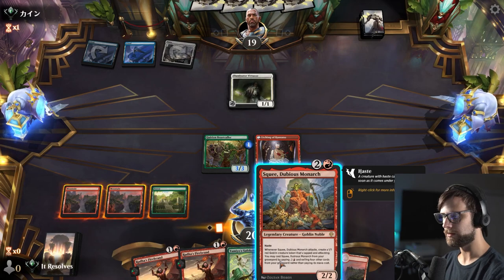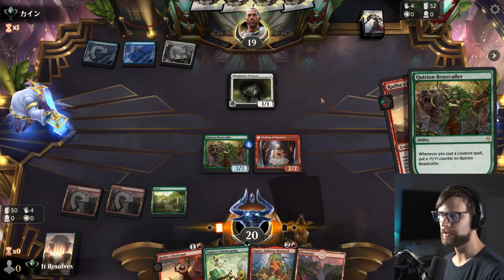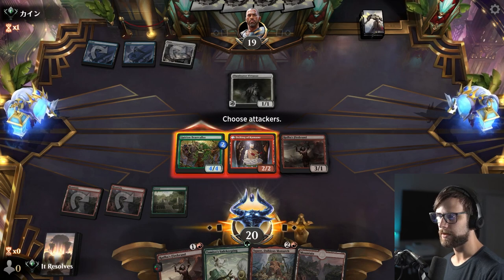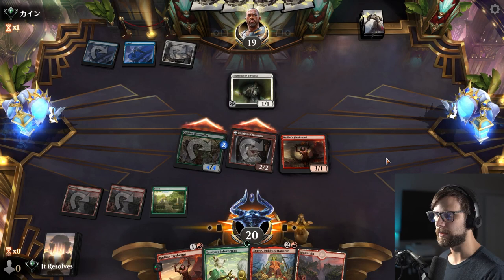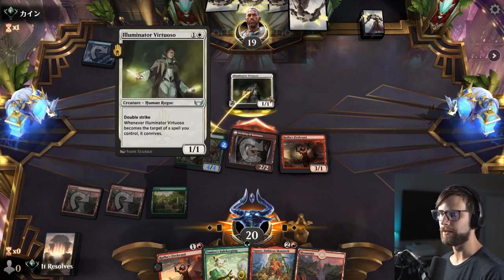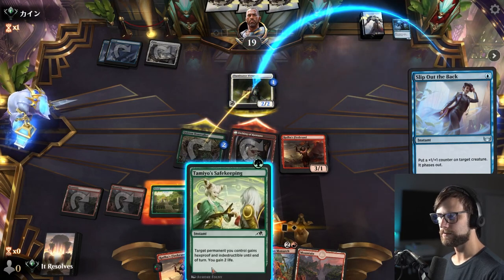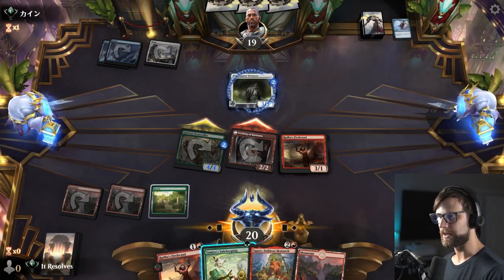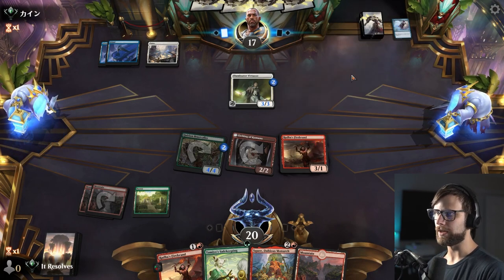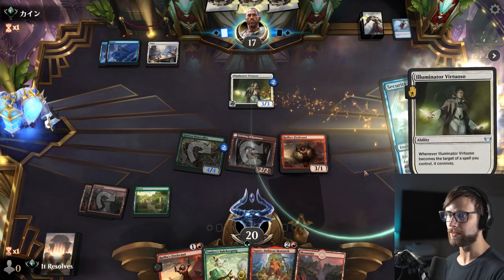We're going to play Radha's Firebrand just to get a counter here first. I think we attack in — we have the Safekeeping up at this point, and I'm curious to see what they actually do. Are they just going to take this? I have to imagine they've got like a Phase Out, a Slip Out the Back — sure, okay. So that just phases out, which means no damage is done to the Beast Collar. That worked out okay. We got some damage in, and we kind of took a Slip Out the Back out of their hand, which I think is very good. We got to leave up the Safekeeping this turn, which I think is very good.